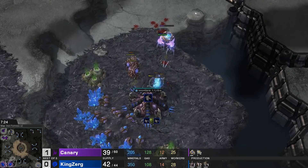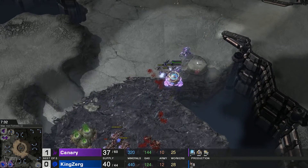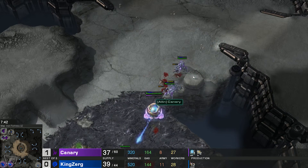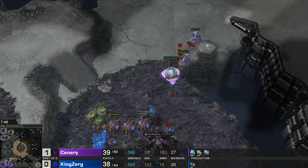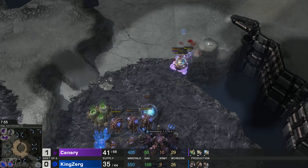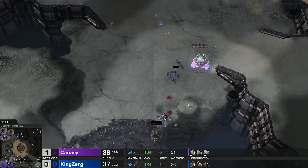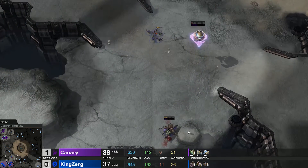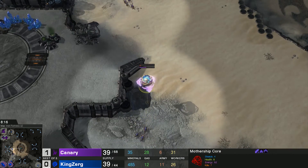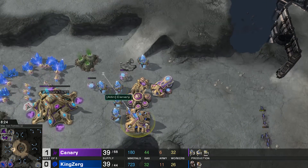Lings are being forced to attack — one stalker goes down, but that's not worth throwing all those lings in desperately. The lair had to finish, and there's still no tech structure coming out for KingZerg. Finally there's a queen, and Canary is still being pushed back — six more lings coming out. Canary's mothership core is very low on health. KingZerg defends it reasonably well. Looking at Canary's side, he should be able to get a force field down with one sentry.